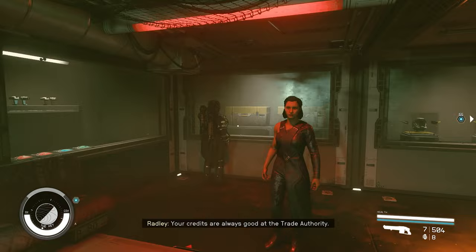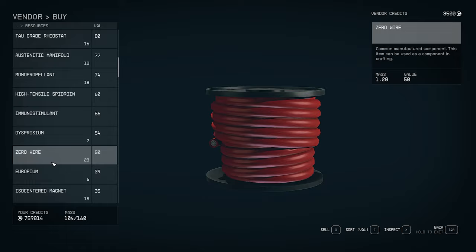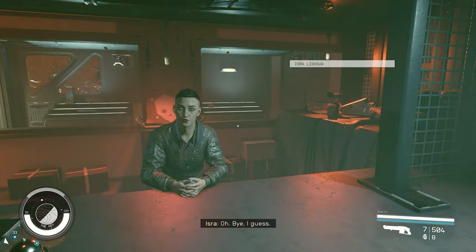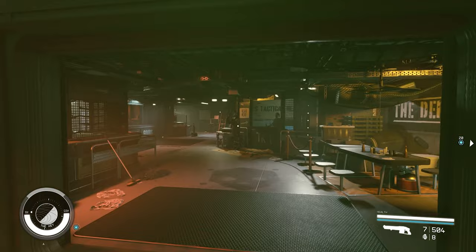The general goods vendor at the Key has a ton of unique, exotic, and rare resources that can be hard to find elsewhere. Most major cities also have resource vendors — I know Akila and Neon have them, not sure about New Atlantis. The big advantage of the Key is that all its vendors accept contraband, whereas in a major city only the Trade Authority will.